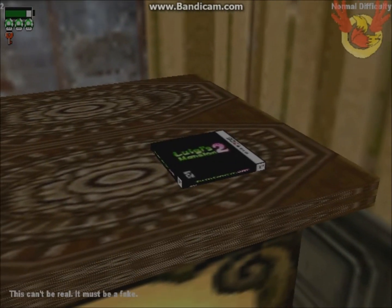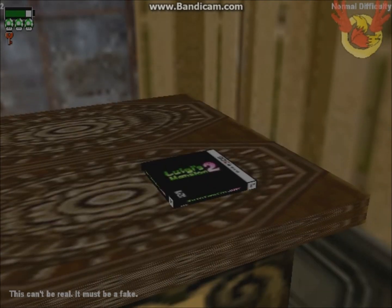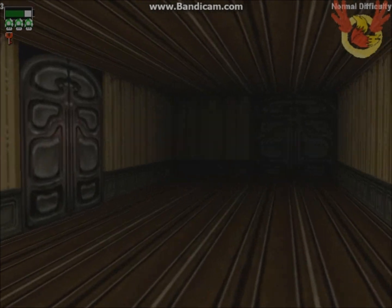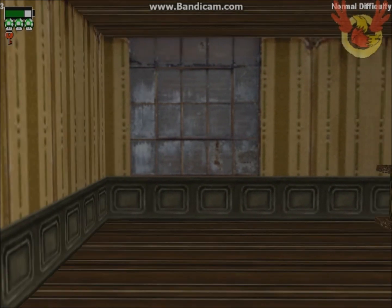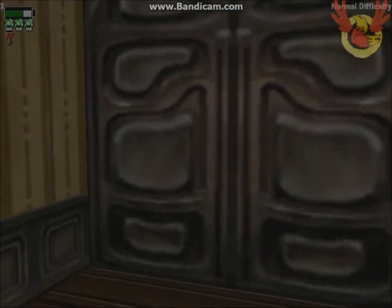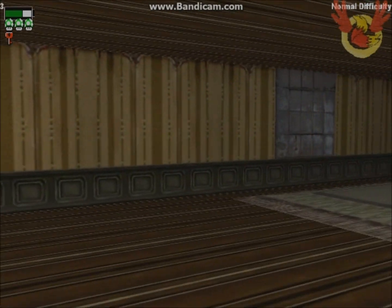This can't be real — it must be fake! Luigi's Mansion 2 is real! Oh god, that is awesome! And now I want one million euros! I want to go back now. What is that block? And what is that symbol — the symbol is everywhere. I want to check the other red door out.